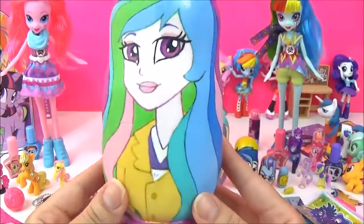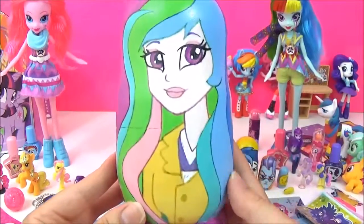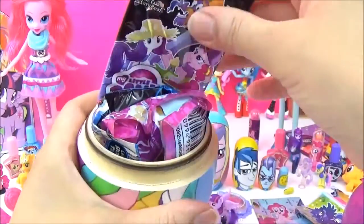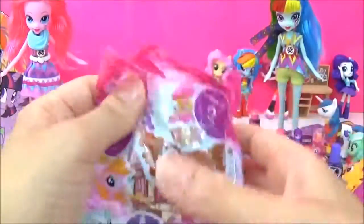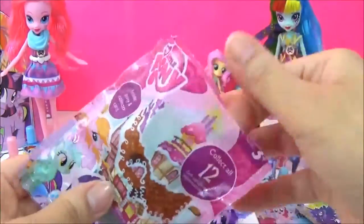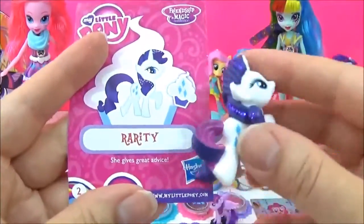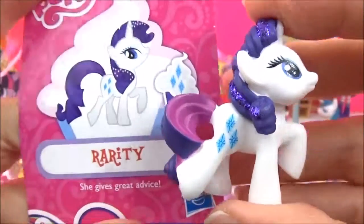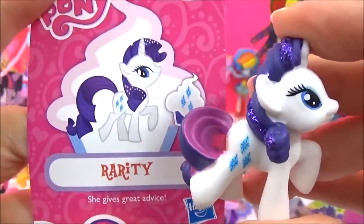Time to see what sort of surprises are in this giant Principal Celestia Nesting Doll! She is looking super pretty! Let's find out - this is packed! Let's start with a blind bag! This is Wave 15! I wonder who we'll get! Rarity! Oh my goodness! I haven't got this Rarity with the glitter! She is looking super pretty! And her tail is a different colour as well!